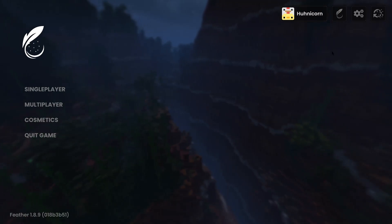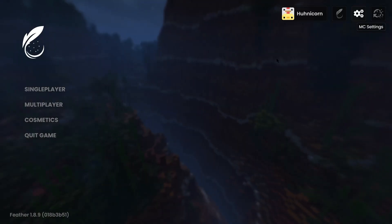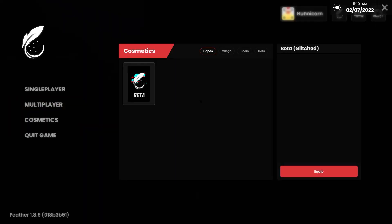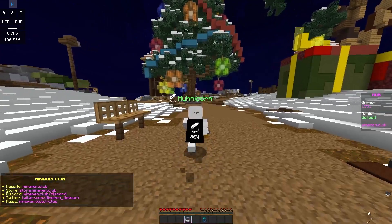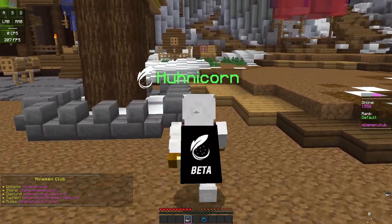This is the starting menu. You can change your account — over here are the feather mods, I'll go through that in a second. We have the Minecraft settings and the replay mod button. Over here are the cosmetics; I have my beta cape right here and I can just equip it right now. It also says boots, hats, and wings, so those will be coming but right now they're not available. I'm now on Mineman and you can see my glitching beta cape — it looks pretty cool.